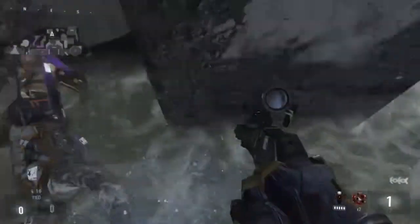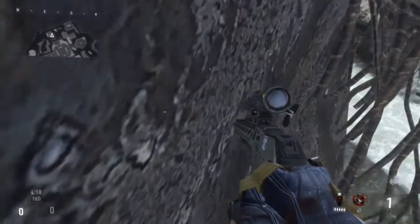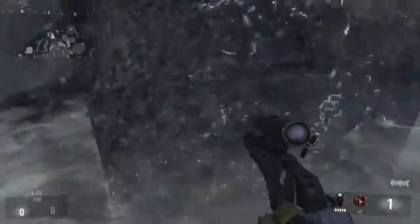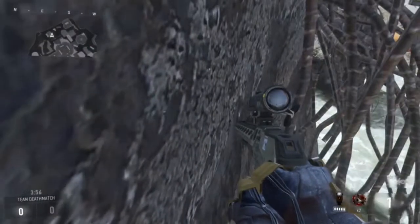If you go to the left a little bit, what you want to do is move down the barrier and then squeeze your way in here between the barbed wire and the rock. Most of the time you'll go out the side, but if you go to the right a little bit more, it will actually put you in there more, so you have a better chance of getting this glitch to work.